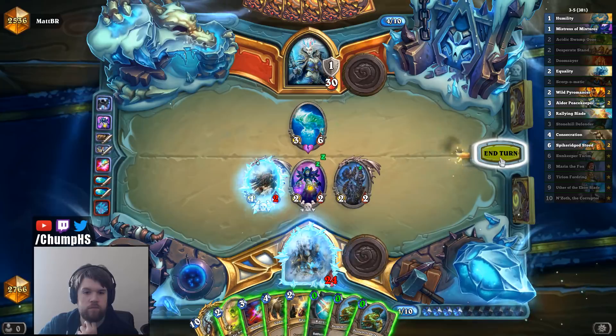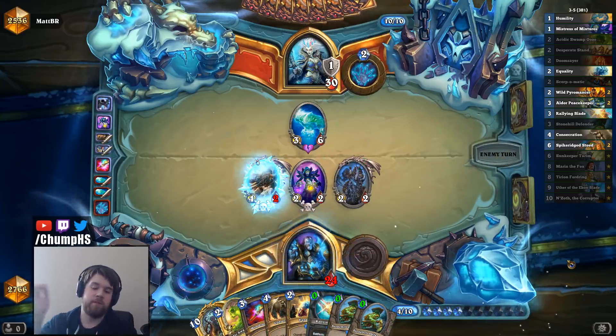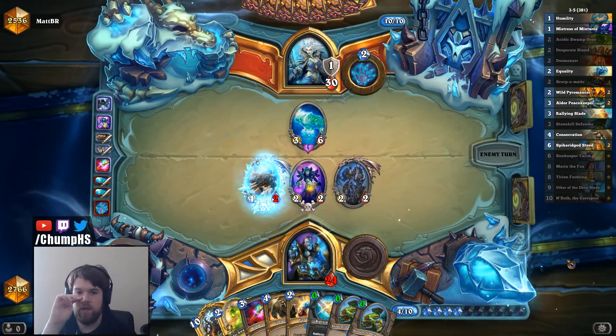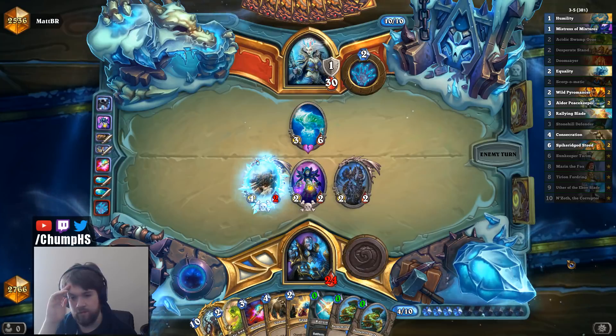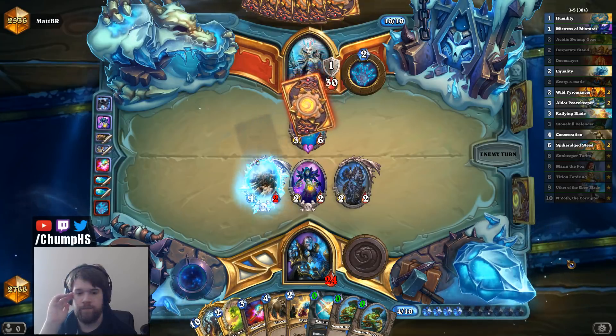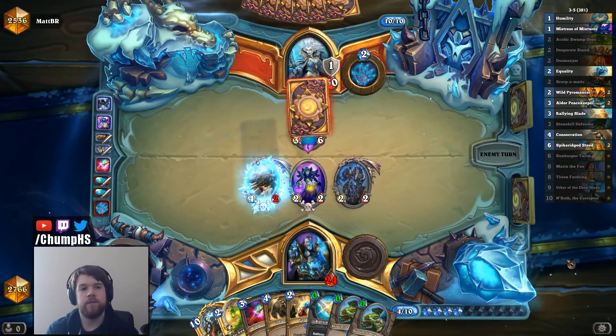That was merely a setback. I guess I'm going to attempt to play my Stonehills in a position where he can't just Water Elemental them. Or maybe on some turn I even go Stonehill, Stonehill, Pyro Equality or something. Obviously I want the Battle Cries out of these Stonehills, but I don't want him getting Water Elementals off them.